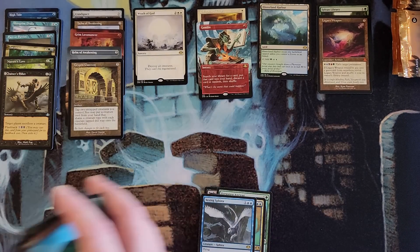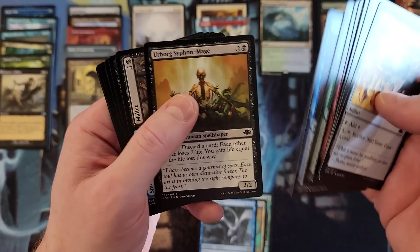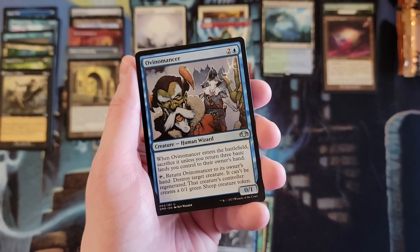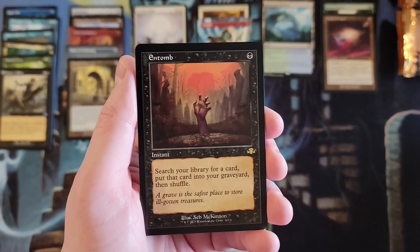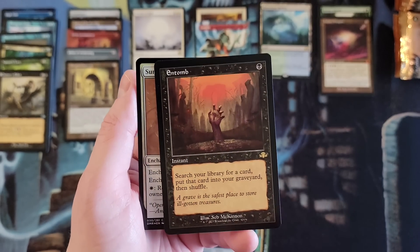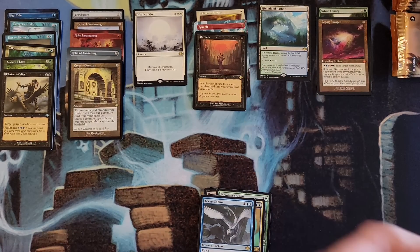Swords to Plowshares, Flesh Reaver, Necrosavant, Vaccine Sphinx, Chainer's Edict in the old border — that's pretty sweet. Come on, let's find some more mythic fun, or just a bunch of really good rares. Dread Return. This is something I really like about this set — a lot of great uncommons and commons, that's extra value every box is getting. Very nice — Entomb, old border! That is fantastic. Those are gonna go back over 30 dollars, they're going to. That will be a forever good hit as long as they don't overprint it.